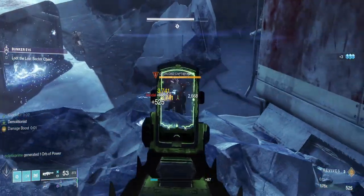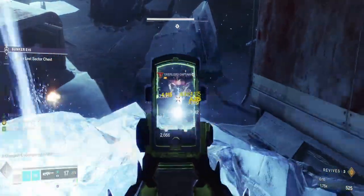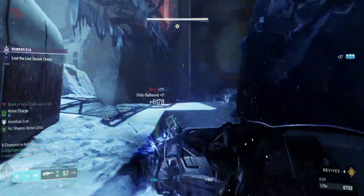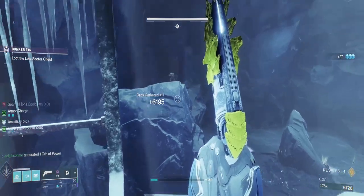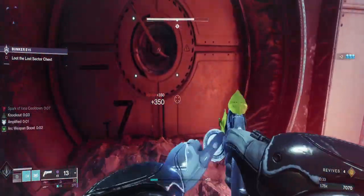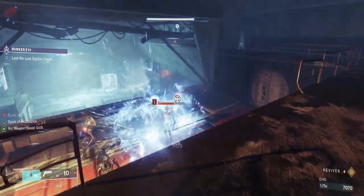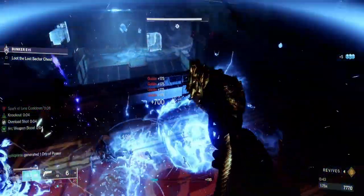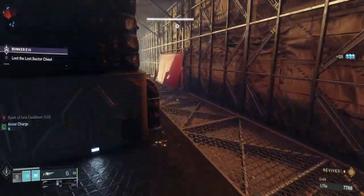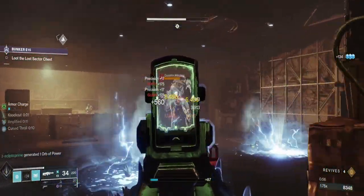Gotta take this out real quick. Look at that mob — we need to handle it. This weapon is insane. Grenade in the middle, shoot the far ones. It speeds up your time a little bit if you're going for faster speedruns. There are actually ways to probably speed all of these up if you wanted to do speedrunning. Trying to get those flawless clears.